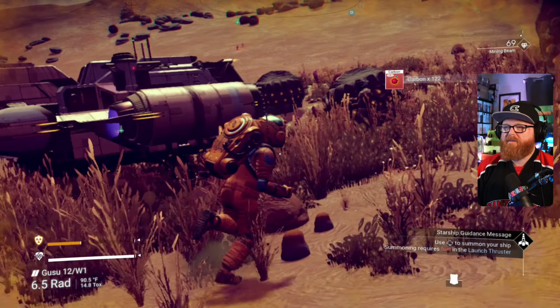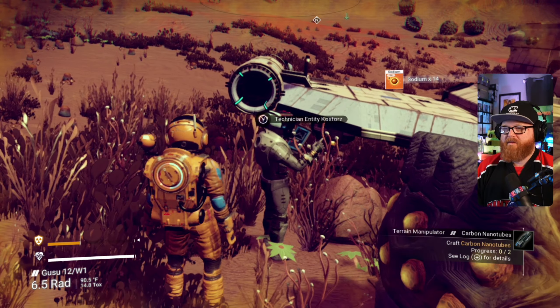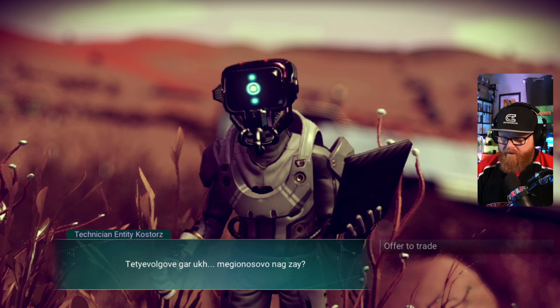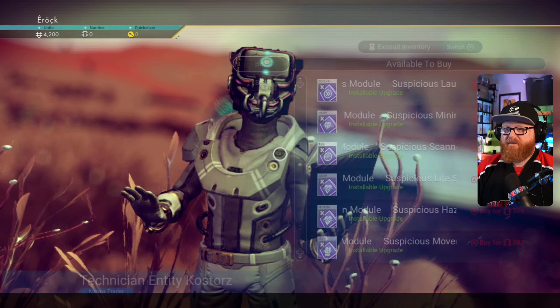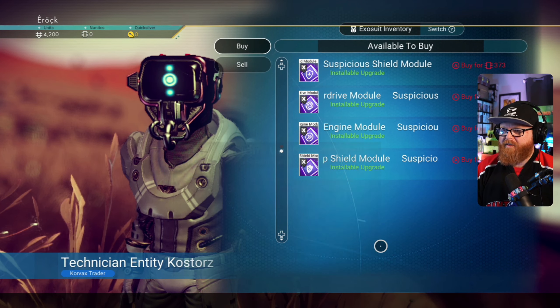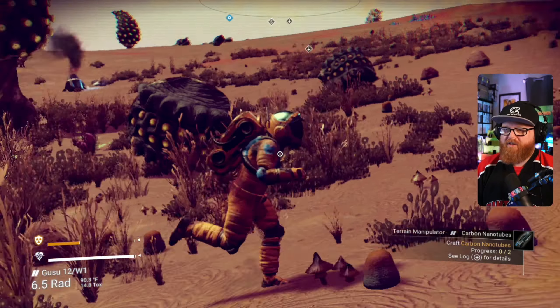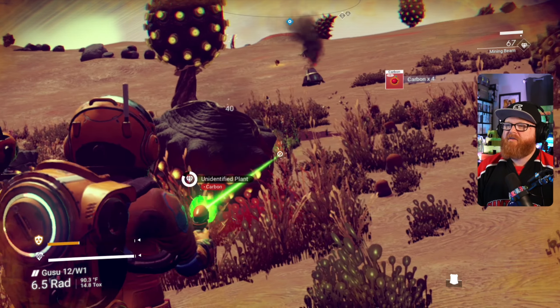We'll still go chat with them. We can offer to trade. We get the suspicious modules — we don't have anything for that, we just started. No nanobytes available. We'll scan stuff and make some more units.